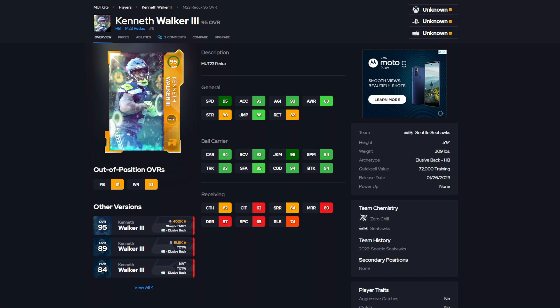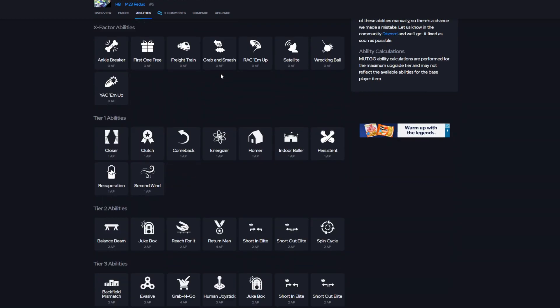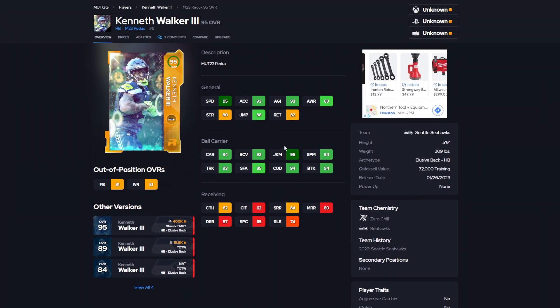Number 7, we have Kenneth Walker. I'm surprised I put him this high, and he just got his redux today. This was a card I always wanted to pick up after I tested him out. I could be wrong — you could go with someone like Travis Etienne — but I actually did enjoy this card. 95 speed, 93 acceleration, 93 agility, 94 carrying, 96 juke move, 94 spin, 93 trucking, 85 stiff arm, 94 COD, 94 break tackle, 84 short. Ability-wise, also pretty solid: goal line back for 0, which is one of the top 3 abilities you can have on a running back. Evasive for 1, human joystick is actually pretty solid. I think he's a very underrated running back in this game — got shadowed by Marshawn Lynch coming out, and also Cromartie and Patrick Mahomes releasing around the same time.